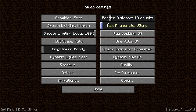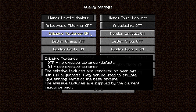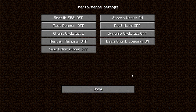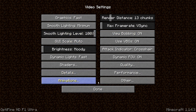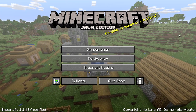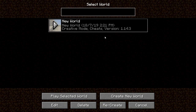In the Quality tab, if you have a very low-end PC you can turn off all options. In the Performance tab: enable Smooth FPS, enable Fast Render, enable Smooth World, enable Fast Math, disable Dynamic Updates, and enable Lazy Chunk Loading. These are the main settings to configure in OptiFine. Let's jump into the game and see how much the FPS improves.